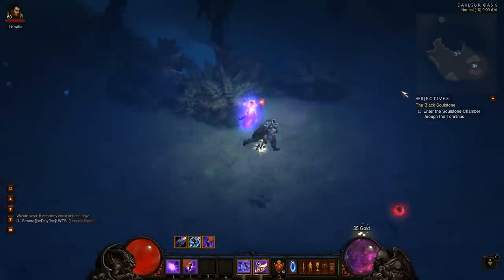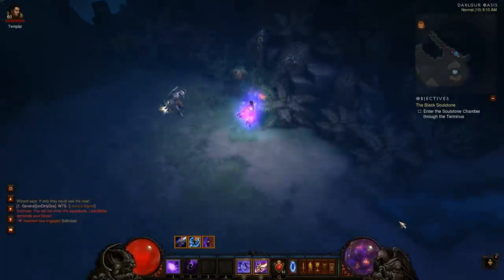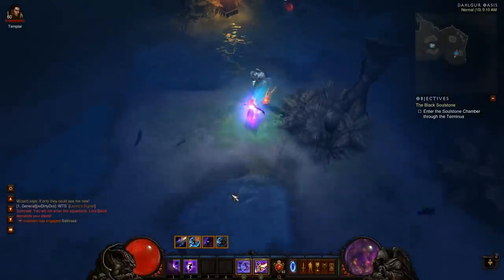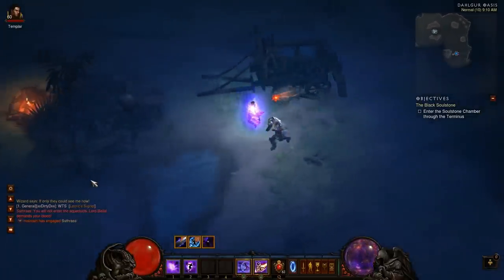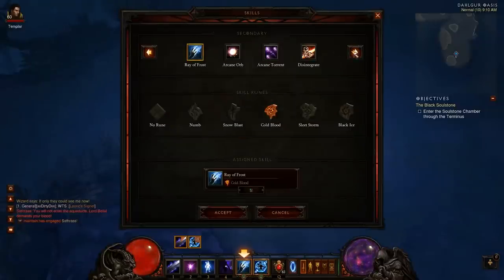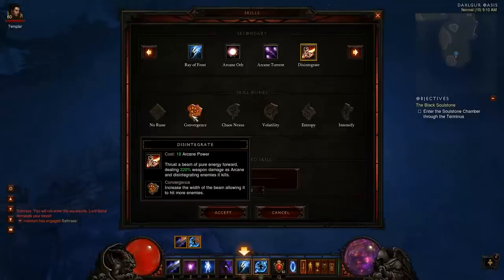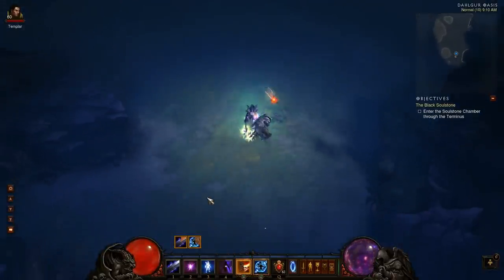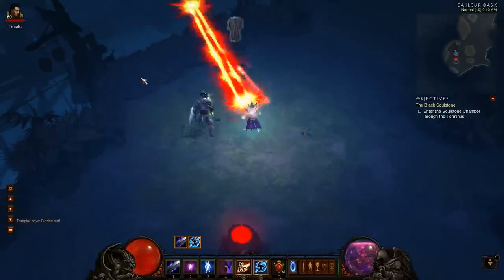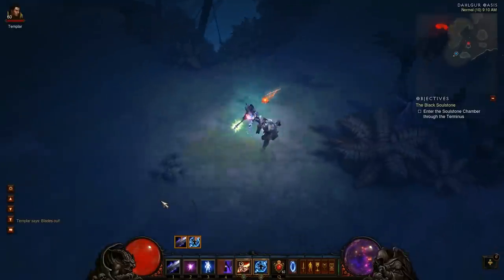Alright, so we're just going to clear the Oasis and the Sewers. I'm thinking about switching Ray of Frost to Disintegrate for more width. As I said, nothing here has any real health so it doesn't matter much. I got a little unlucky with not very dense spawns — Archon ran out.